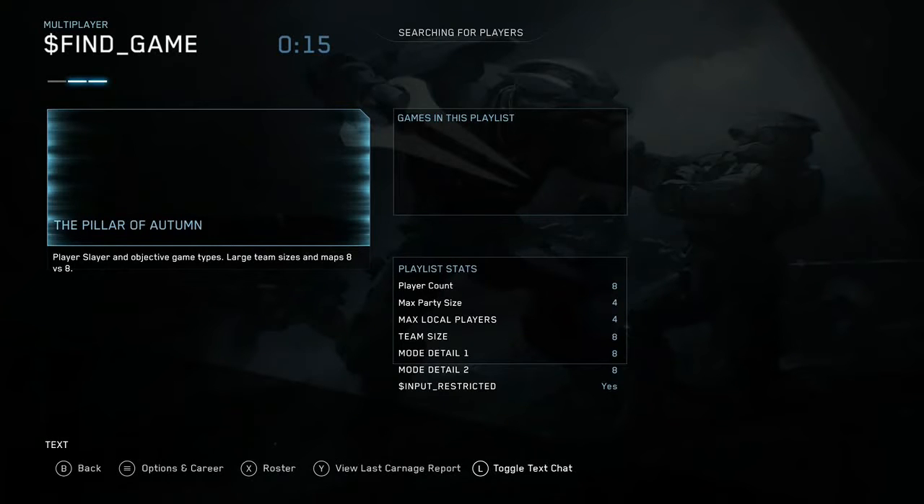I paused the video so we can all analyze the screen. The screen looks like a mock tiplet screen used to create other screens. The screen has 'find game' with a dollar sign, the Pillar of Autumn as the multiplayer playlist, text in the bottom left, and a 15-second timer.